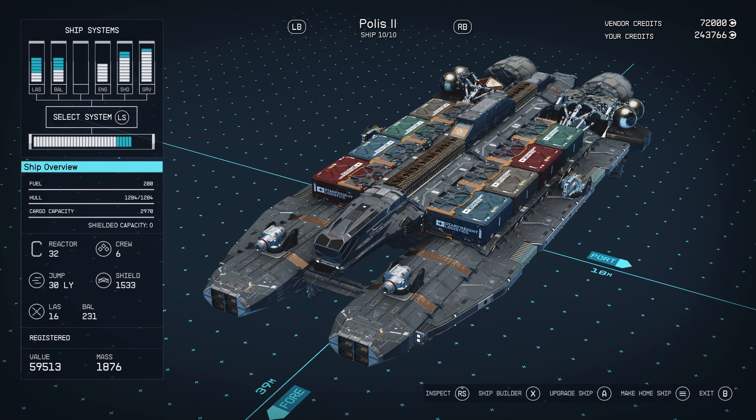Once you've done this, you'll now see that you have duplicated that ship. I now have the Polis in slot 10 of 10 and slot 9 of 10 as well.